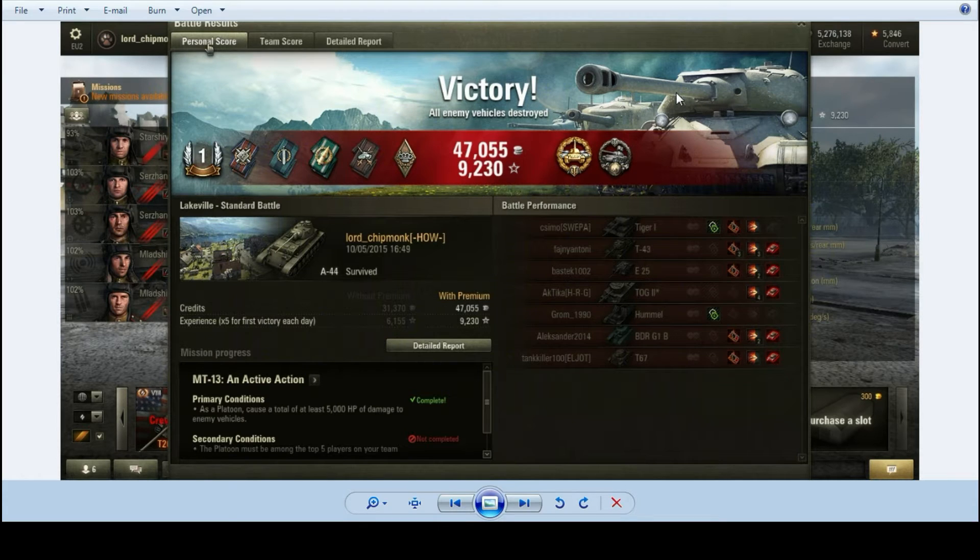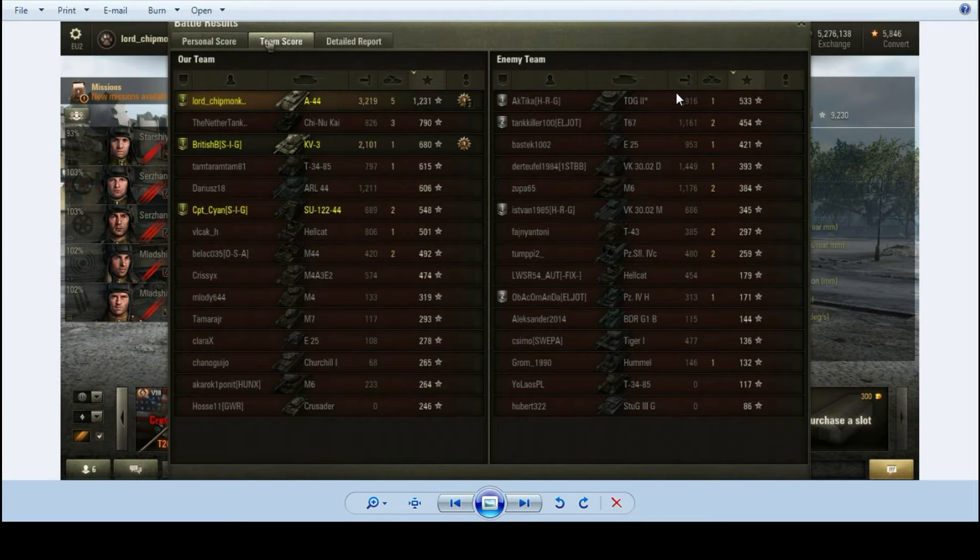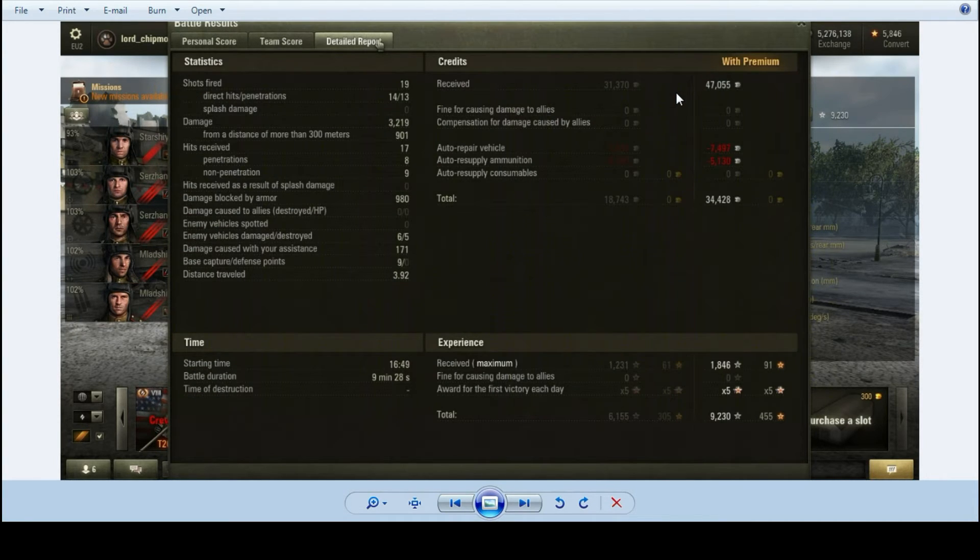And High Calibre, which was quite nice. Also completed a mission at the time, which was also shiny. Between the platoon, we managed 8 kills. I got 3,219 damage, 5 kills, 1,231 base experience — pretty sweet. We blocked 980 damage with our armour. Fired 19 shots, hit 14, penetrated 13 for that damage count. Got 171 assistance damage.